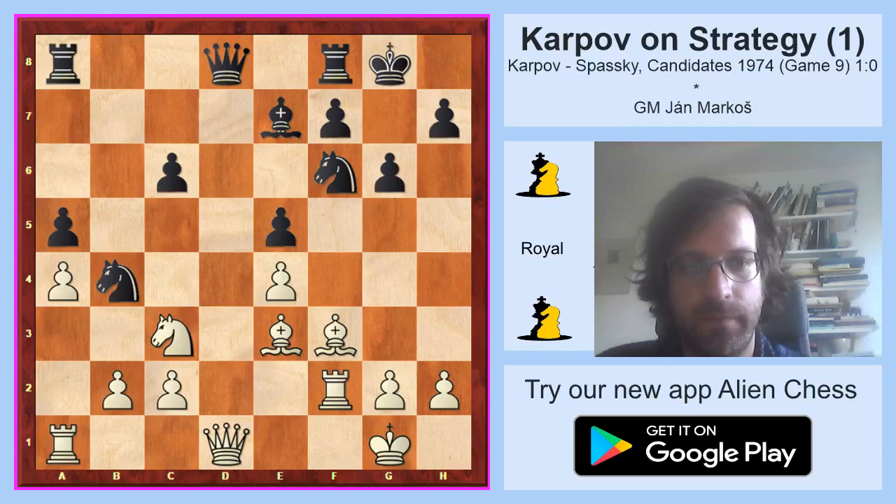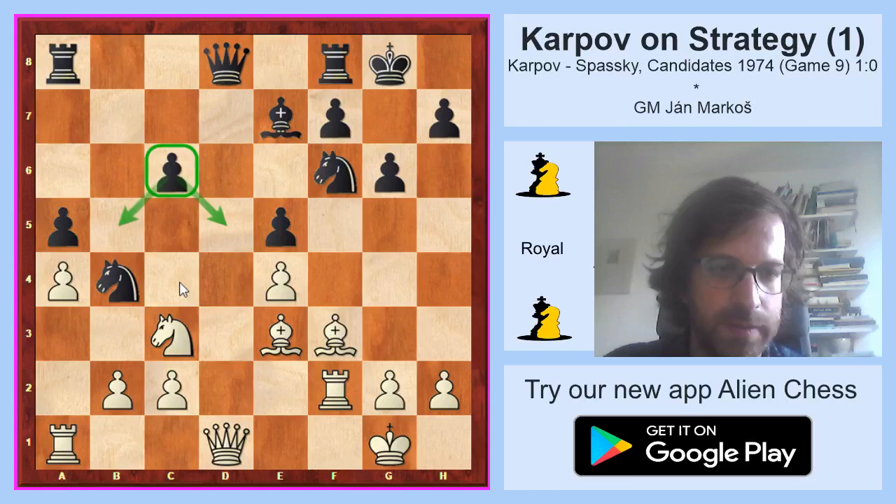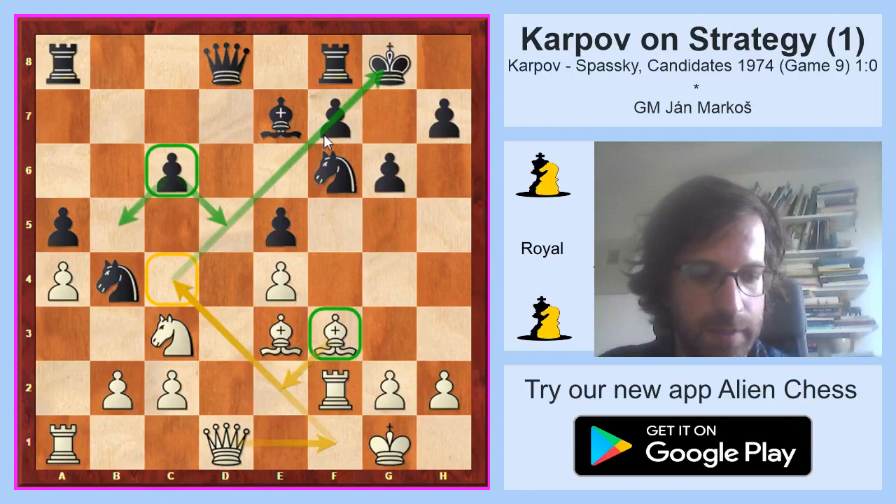After dxe5 there was a small transformation in the position. Although the e5 pawn covers b5 and d5, it has no possibility to cover the c4 square, which is the new weakness in black's camp. White now wants to get to c4 with one of his pieces and make use of it to get some activity. Also, with the exchange on c6, white was able to gain the bishop pair — especially the light-squared bishop is extremely relevant and strong here, because c4 is a light square and there is a very dangerous diagonal aiming at black's king, so even the f7 square might prove weak.